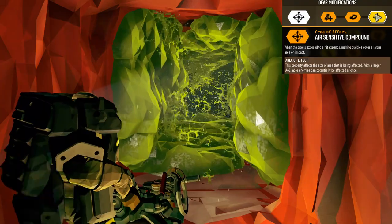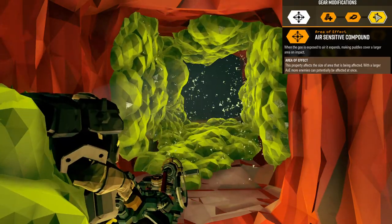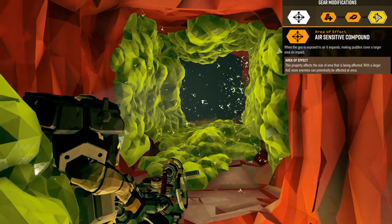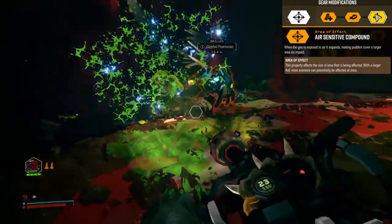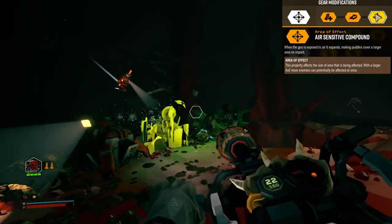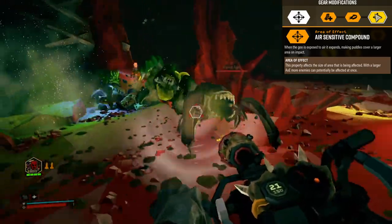Okay, let's break down the gear mods. Gear mod 1 uses an air-sensitive compound, meaning when the goo is exposed to air it expands. This makes the puddles cover a larger area on impact, which means more toxic material for the aliens to wade through.